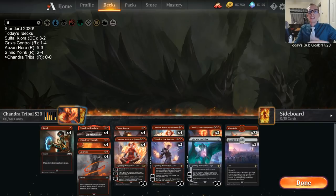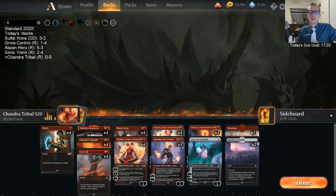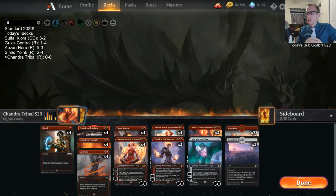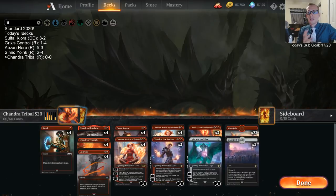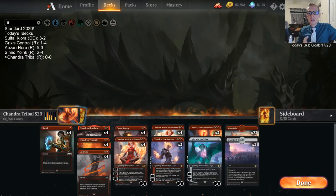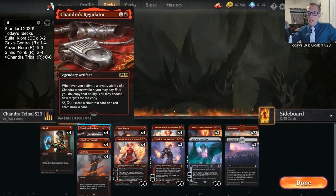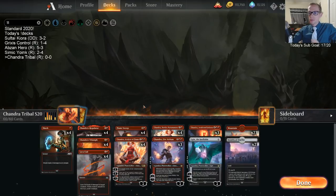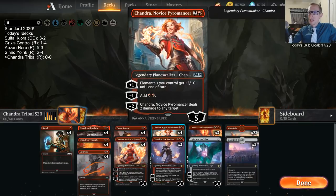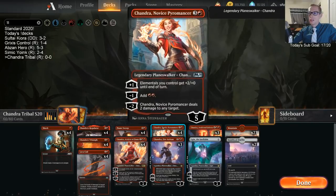Welcome everybody in Twitch chat and on YouTube. We're finishing out our Standard 2020 action today with my personal favorite deck: Chandra Tribal. This deck is a lot of fun to play — it's pretty tricky with all these different planeswalkers and all the different options. The two keys in the deck are Regulator and Chandra Novice Pyromancer.